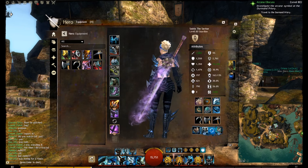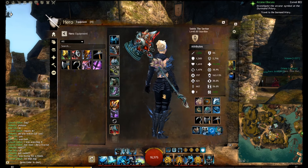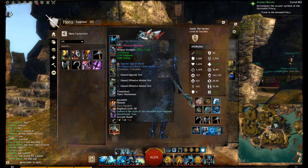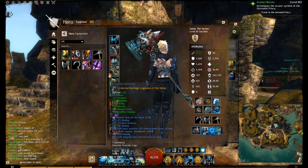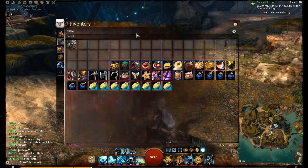We have the Vision of the Mists, which is a really cool greatsword. We have the Phoenix Hammer, which is actually ascended because it's transmuted, but it's a really cool-looking, massive hammer.